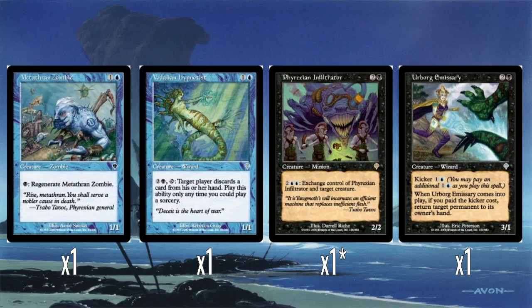One Vidalian Hypnotist. So this is kind of spicy. It's two mana for a 1/1, two colors and a black — target player discards a card from hand. So it's just a repeatable discard effect. I can see if you could get a lock with this, that would not be fun for your opponent. That's kind of mean to put a repeatable discard effect on a creature like that.